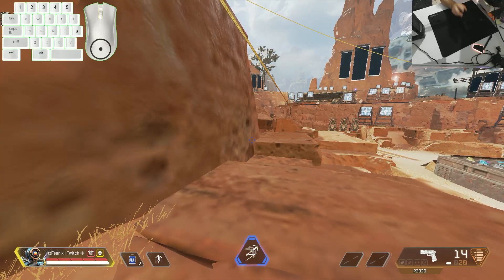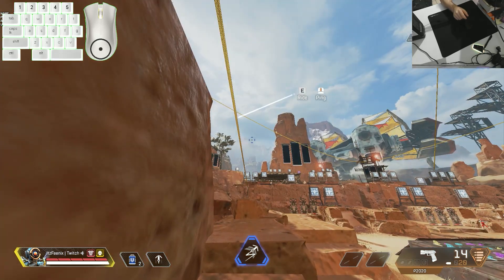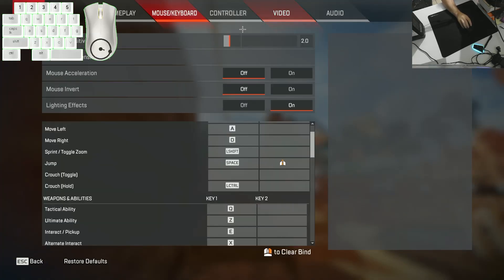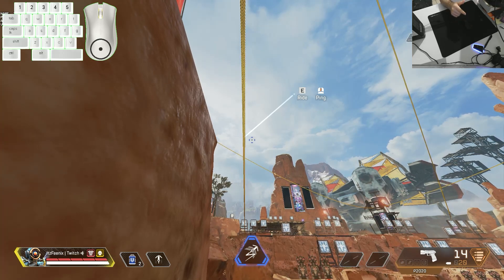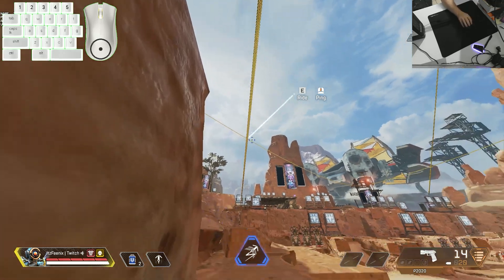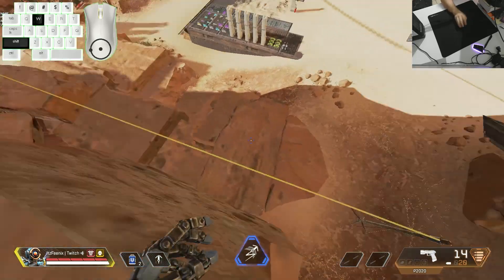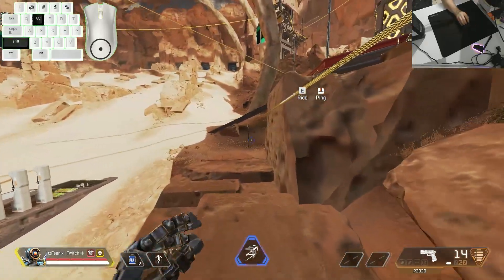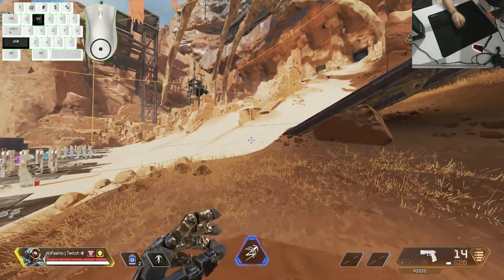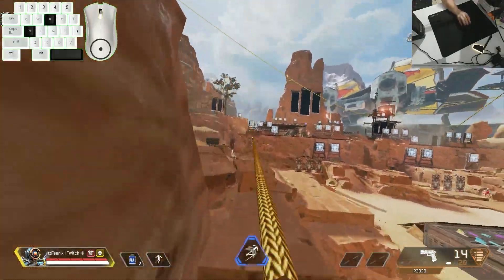Pathfinder's ultimate might seem simple but there are two mechanics that make it way more useful. The first is the super jump off the zip line. Make sure your jump key is bound to your scroll wheel, then click interact (E button) and scroll wheel at the same time to launch yourself to higher places. Practice this in the firing range because the timing is hard to get down — but it lets you reach heights that a normal jump never could. It's not always useful mid-fight, but it can help.